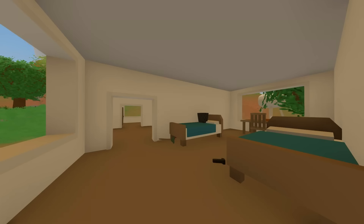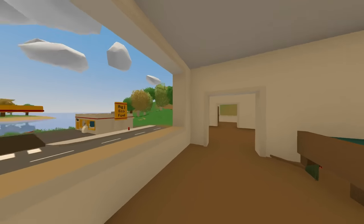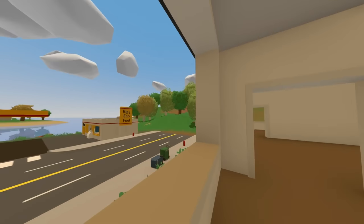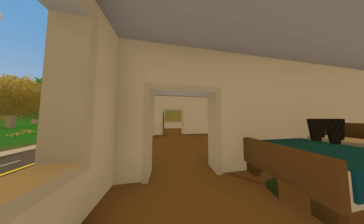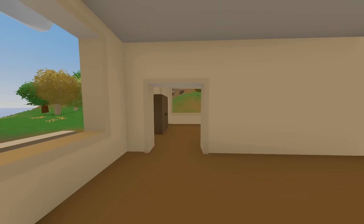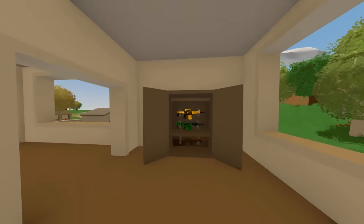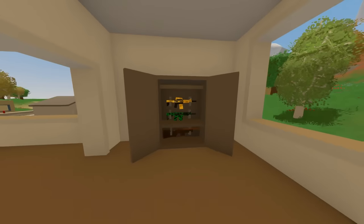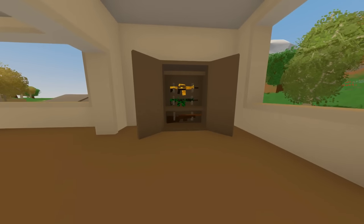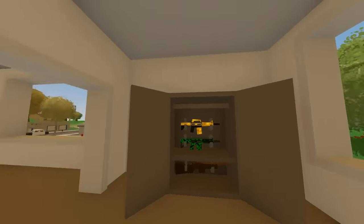A lot of you guys are probably thinking that is a terrible idea, that you're just going to get raided with these terrible tips. Well that's not true — there's actually quite a few good locations inside these houses to hide your guns. The first one is actually inside one of these little wardrobes here, so if you were to place your gun racks inside, you could hide all your guns in there and people won't be able to do anything about them unless they have explosives. Now out of all the locations, this is probably the most obvious.